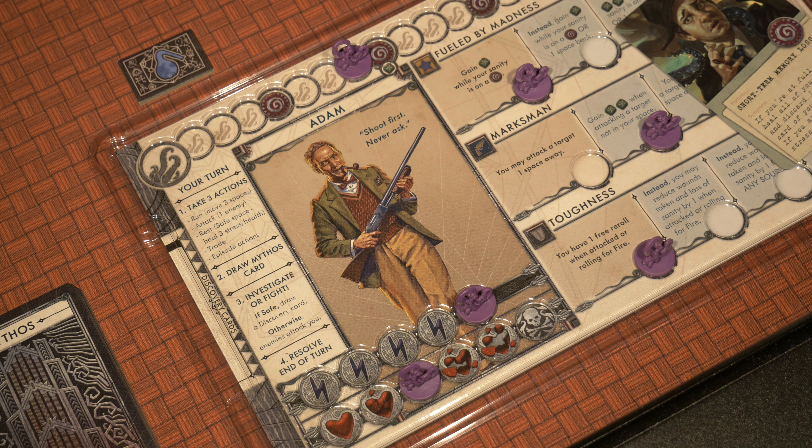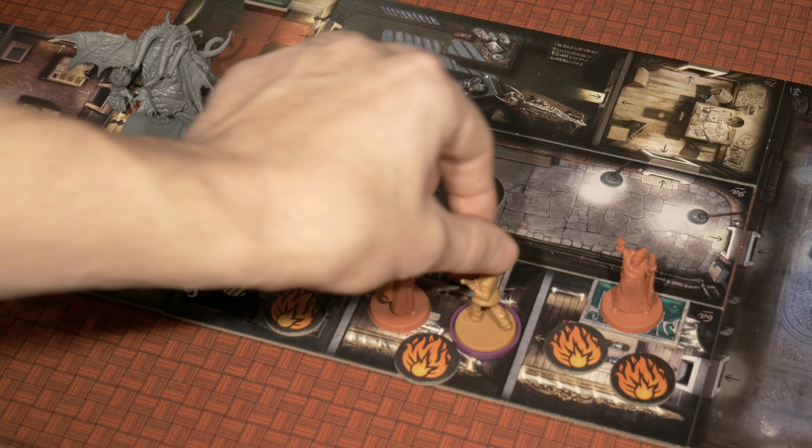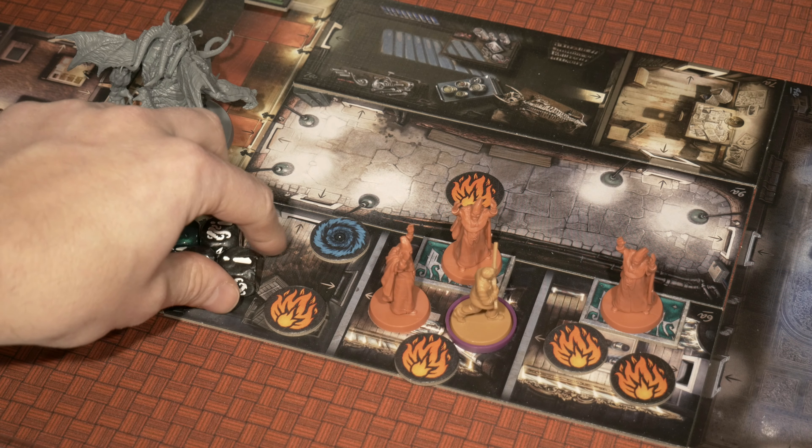I'm going to try to take down the ones in my room first, and if that goes south I'll have to do at least one action of resting. However, I realized that I'm just on the brink of hitting a sanity threshold, and Adam's basic condition can allow him to remove all of his stress and gain an additional die. So it would be silly to attack the cultist in my room rolling three dice when I could instead shoot at this guy and get a guaranteed extra two green dice from my marksman ability.